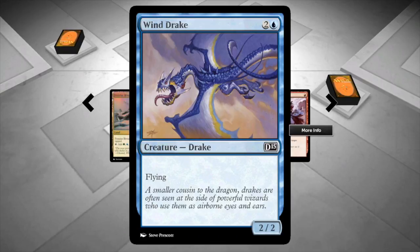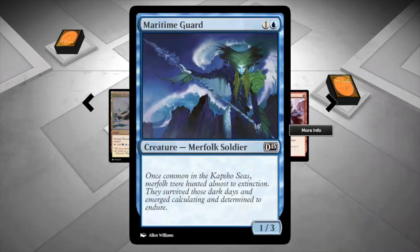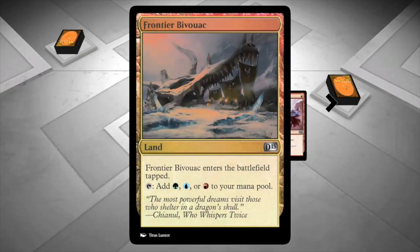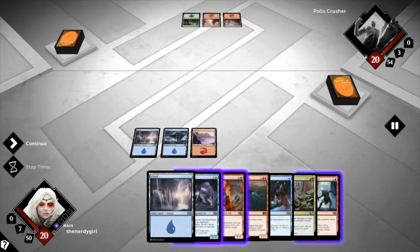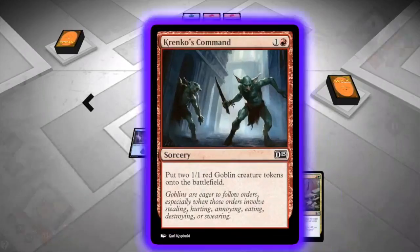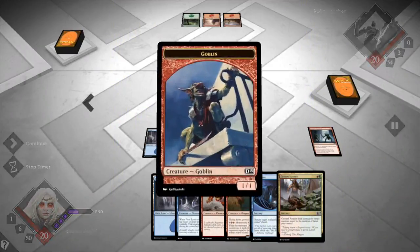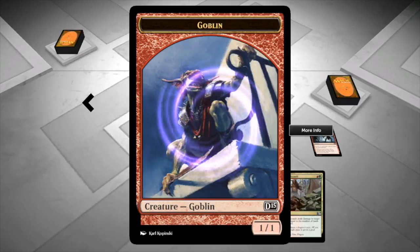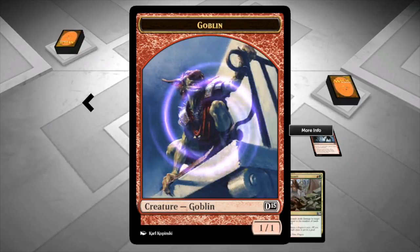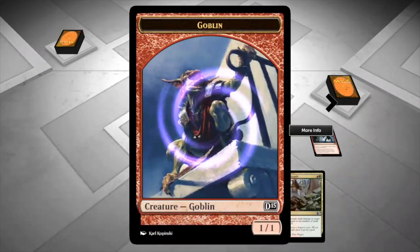Each card does something different, so take a time to read your cards — that way you can use them better. Now we've played our lands, and we have the power, or the mana, to play something tougher. For example, I played this sorcery that allows me to put two creatures onto the battlefield. At the bottom of the creature you see a one and a one — that means it has one attack and one defense.